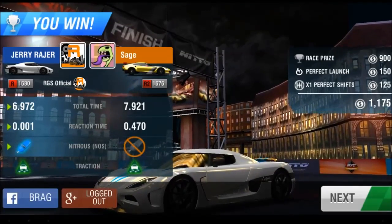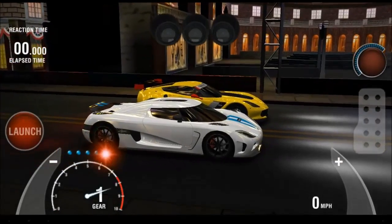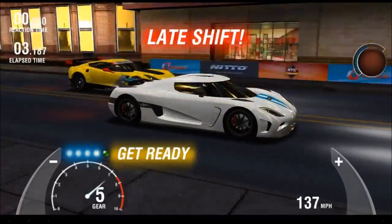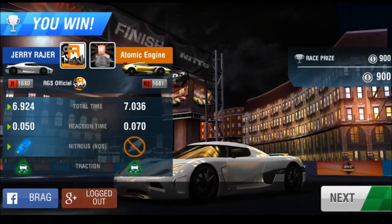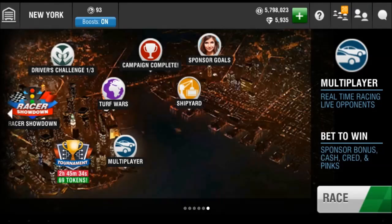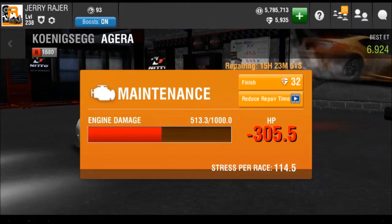If I didn't mess up that first gear this could actually be a 6.8, so that's a pretty good run with that reaction time on BlueStacks — I'll take that. We should still have one run left. There's Atomic Engine — obviously a bot — let's see if we can do better. Perfect launch, and I didn't mess up the first gear that time, so this should be a good run. 6.924 with a mediocre reaction time — there's proof this car can do a lot better. I'm not gonna spend 36 gems to repair it since I have another one.